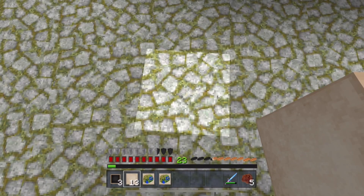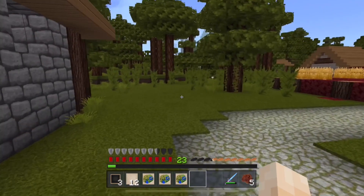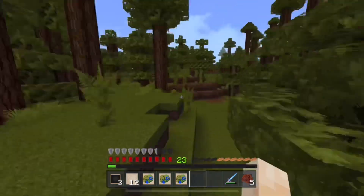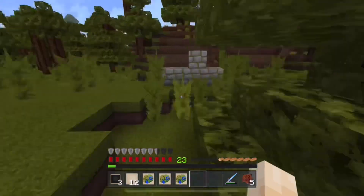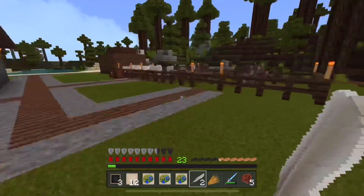The nether — if you don't know what that is — it's basically hell. It's a portal to hell where you get pigmen that attack you, you get ghasts that fire out fire at you, and everything's out to kill you basically. We'll just head back and put this back on the wall.